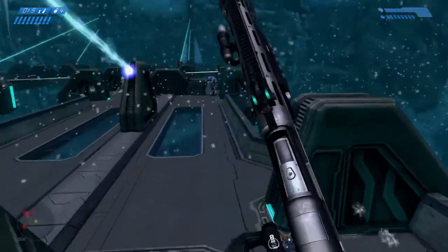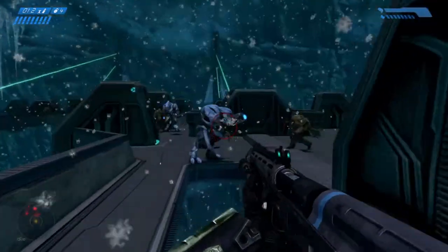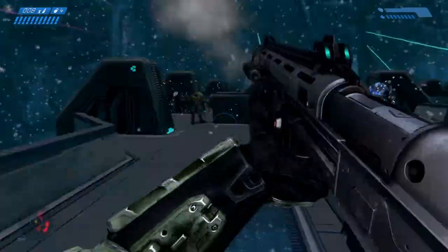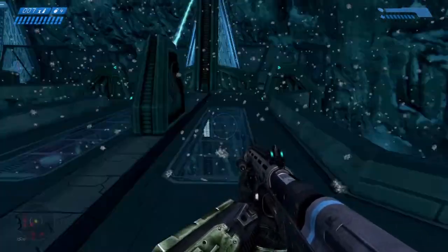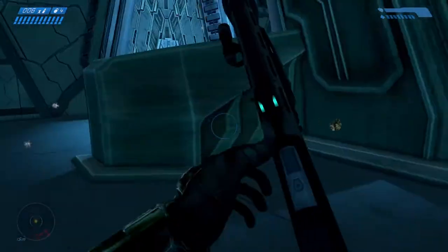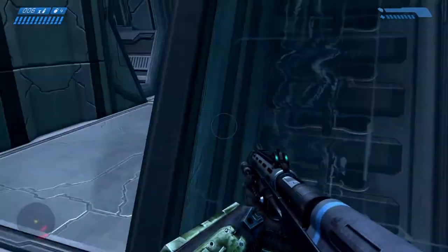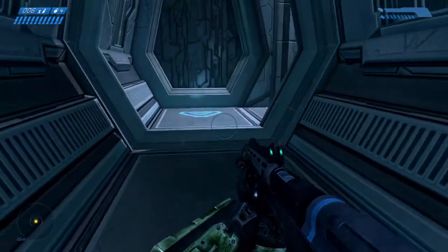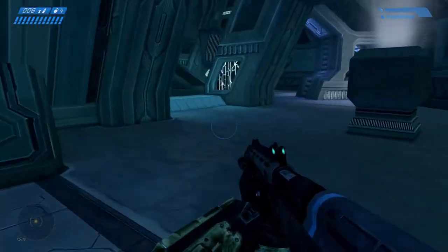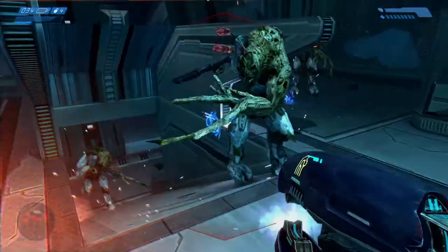We go back to this bridge, and this is interesting — we're caught in the middle of a shootout between Flood and aliens. The Flood has such a specific way of fighting, and that's why they're interesting to fight as Chief. The Covenant have their own way of fighting too, and seeing those clash against each other is cool. It's cool to have a shootout across two halves of a bridge.